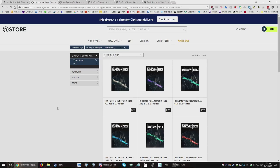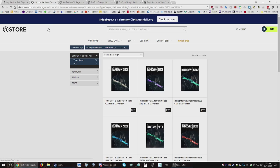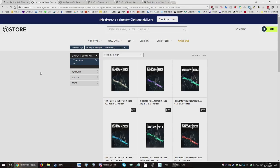So that's the difference between the two copies. But no matter what, you're going to be launching through Uplay at the end of the day. Also, Steam tracks your hours and it's officially built into Uplay. That's kind of the difference between the Steam and the Uplay editions.